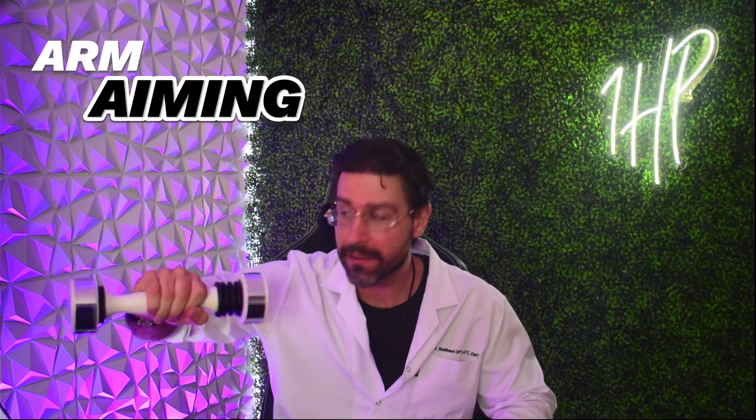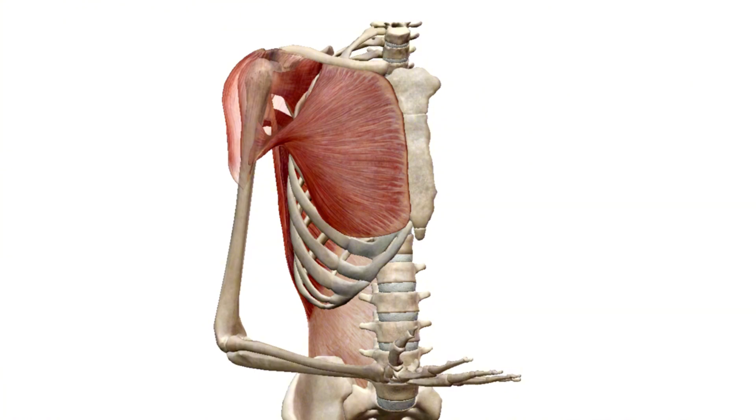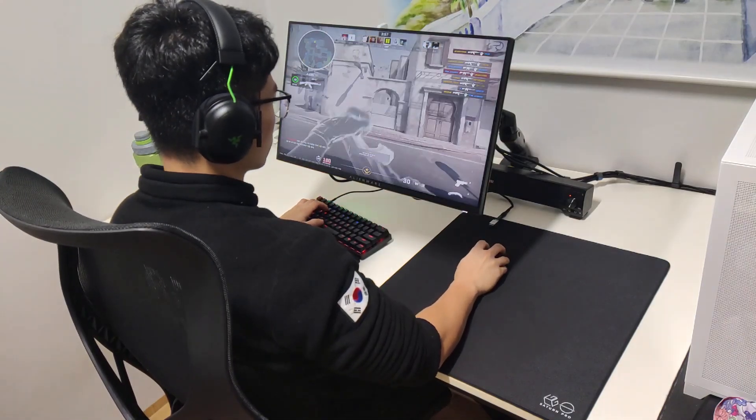Next, we have arm aiming! Arm aiming, as the name suggests, relies more on the muscles of the upper arm, shoulder, and elbow for movement. Unlike wrist aiming, where the wrist acts as the pivot point, arm aiming involves moving the entire arm to control the mouse. This method offers a different set of advantages and challenges.